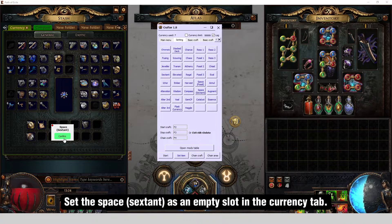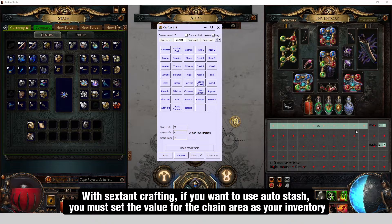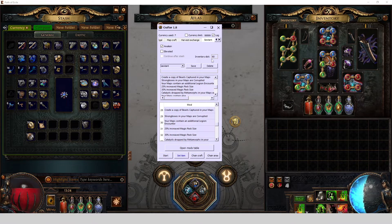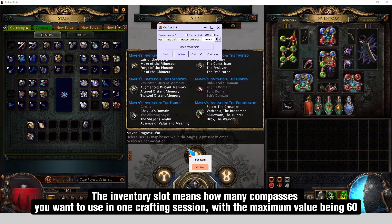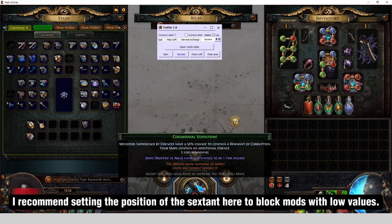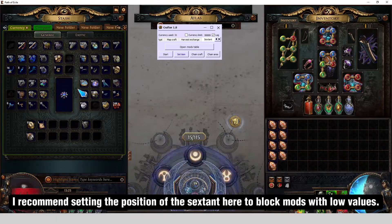Set the space sextant as an empty slot in the currency tab. With sextant crafting, if you want to use AutoStash, you must set the value for the chain area as your inventory. The inventory slot means how many compasses you want to use in one crafting session, with a maximum value of 60. I recommend setting the position of the sextant here to block mods with low values.